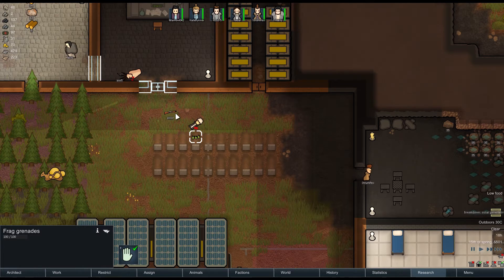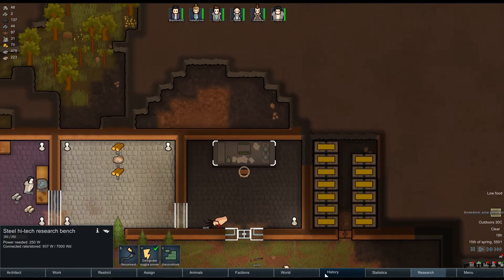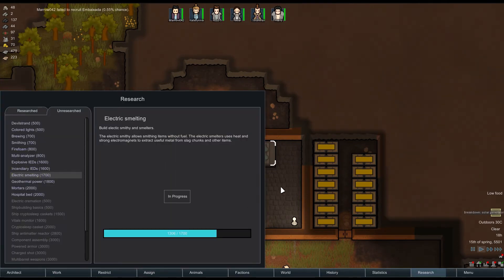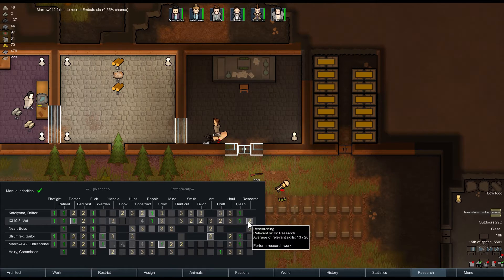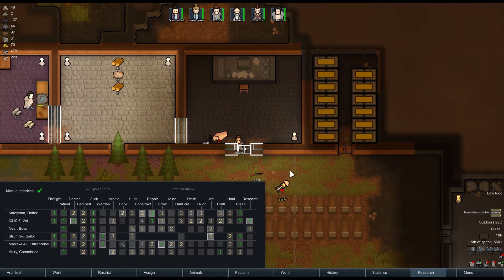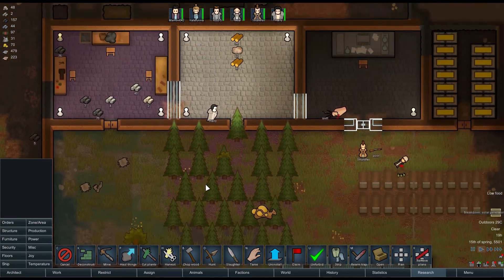I'm going to make it so they can pick these things up and dig a couple more graves. Do we have any research queued? We do — smelting. So X310 clearly has things to do other than researching, which is not too good. What are you up to? Pairing, cleaning — basically everything is more important than research. But you know what? That's fine. We need most things to be important.